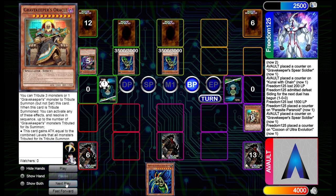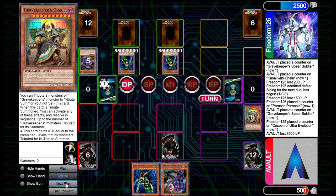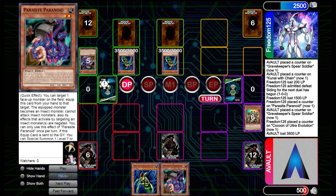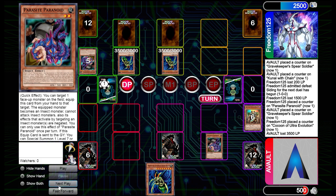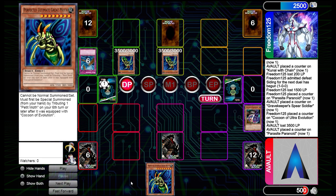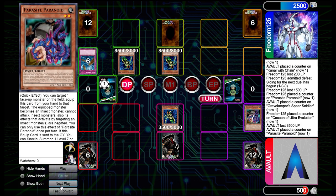They get the pressure and swing into us for massive damage. What a top deck — I can't believe it. Miracles do happen — miracle draws, destiny draws, whatever it is. We drew into a Parasite Paranoid, which is really great. We're going to play that immediately because we have no other plays. They Dust Tornado us unfortunately, but we're glad we have another Moth so we can Special Summon it with Parasite Paranoid's effect.